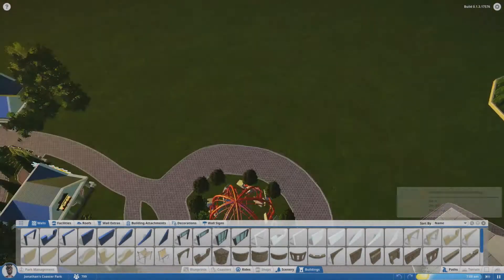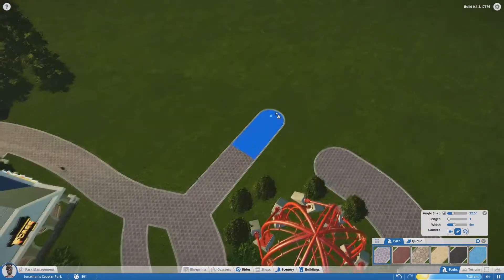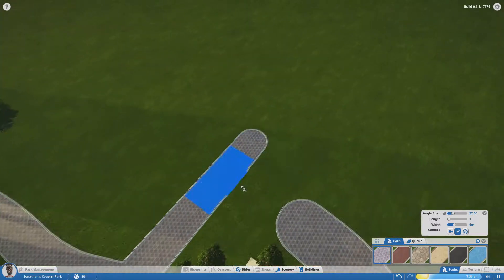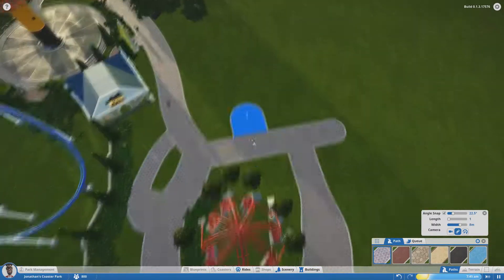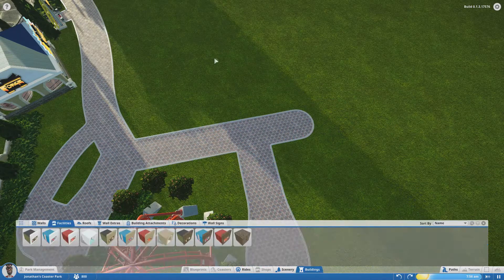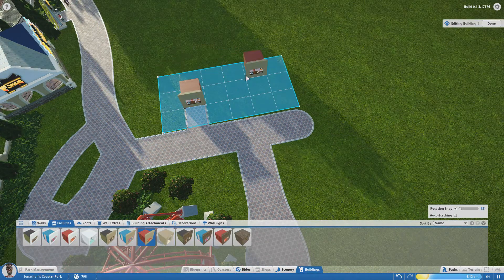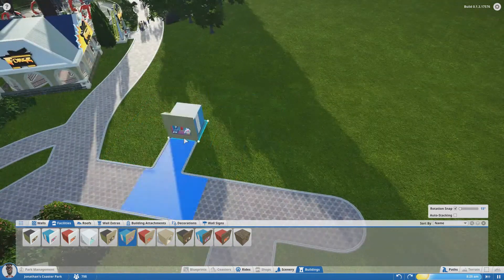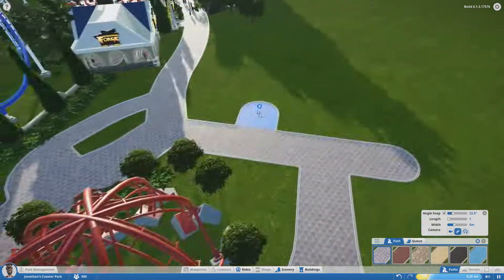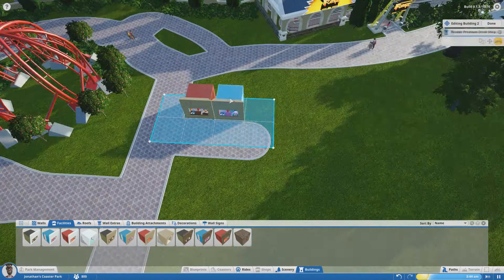Hey guys, Mess Bandit here again with another episode of Let's Play Planet Coaster. We are at that little plaza from last episode, and we're building a restaurant — a little bit more of a permanent, sit-down restaurant. I really struggled with this for a while at first.